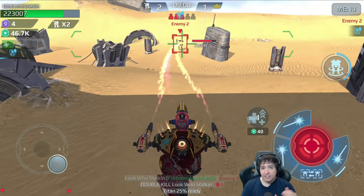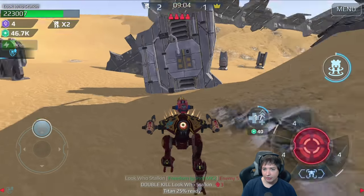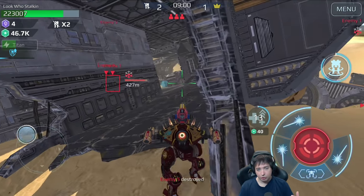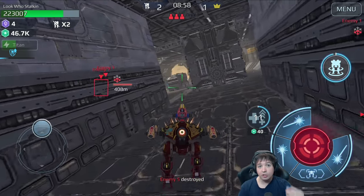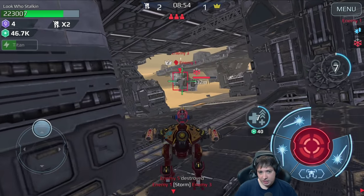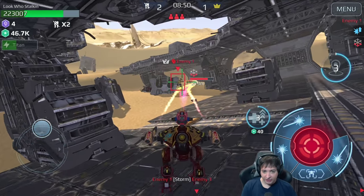These weapons may have a full 5-second reload every time, but once that's done they are ready with all their firepower again. That grants these weapons more damage output over a longer period of time compared to weapons with a constant reload, and this is really making the Phantom with the flamethrowers very effective.